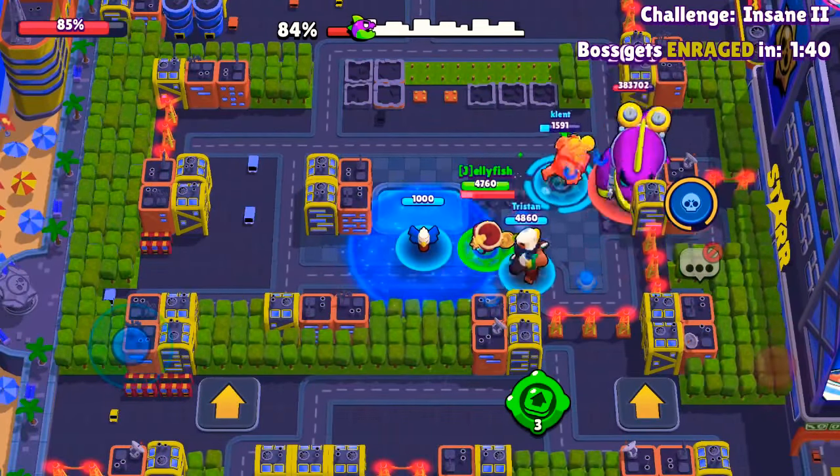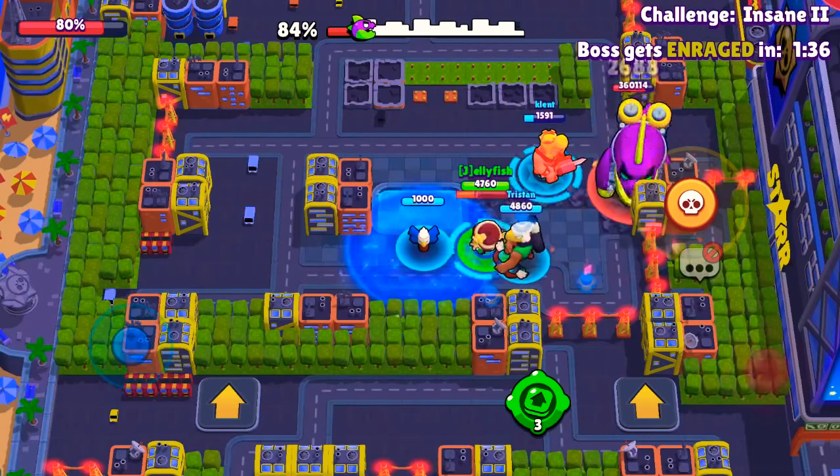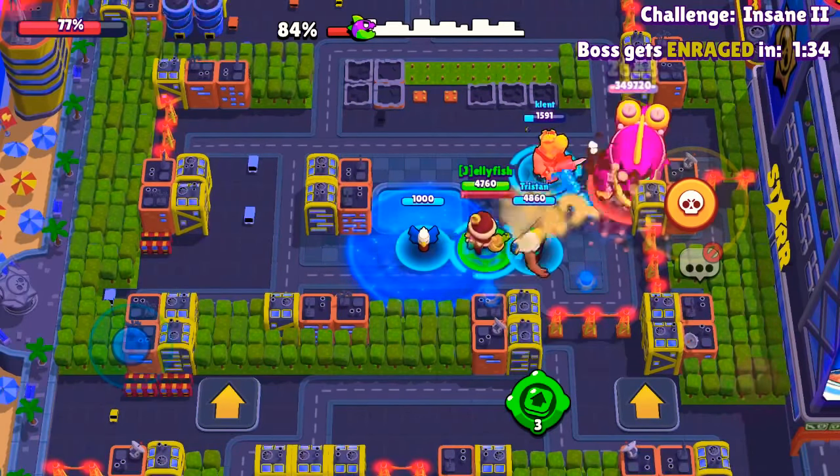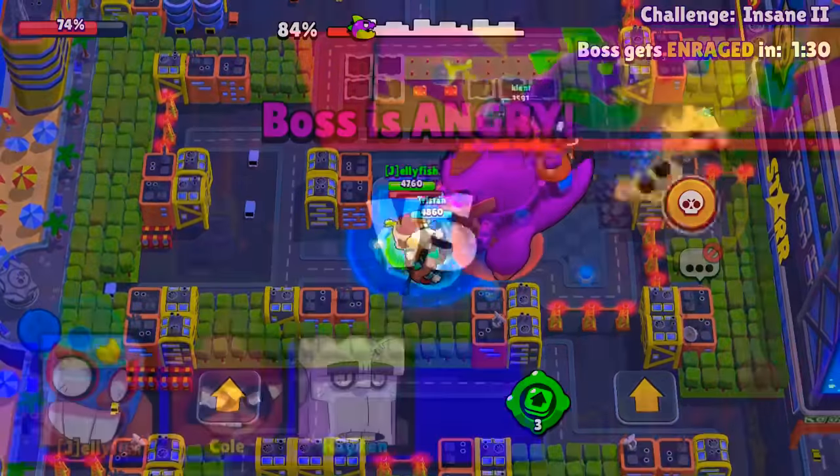The boss is now stuck at the corner of the building. But as soon as the boss becomes enraged, it will get out of that corner, so try to get your super ready again so you can repeat it.